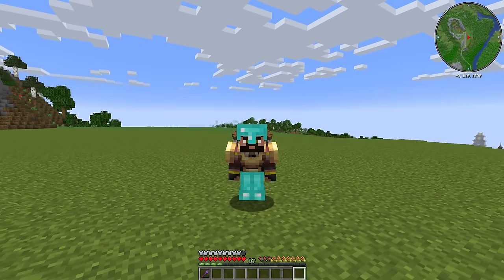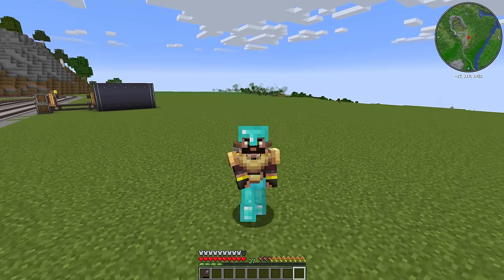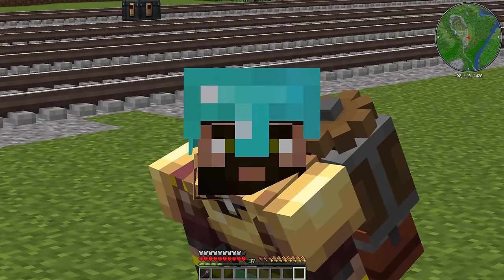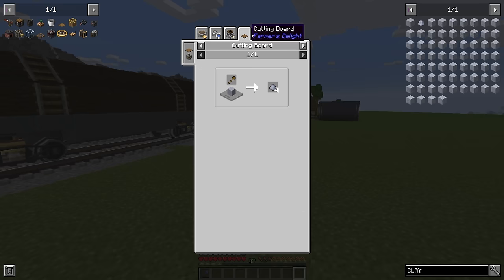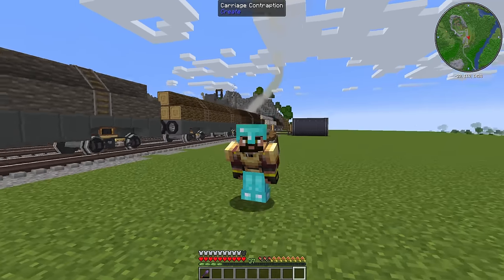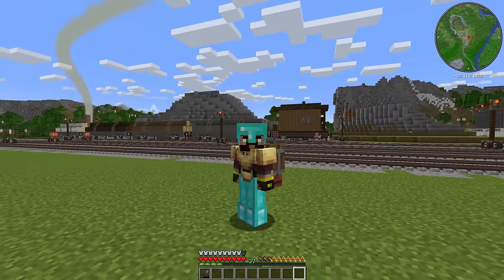Before we can get to the fun stuff, I need to go get some resources, because I've decided I want to make this a big brick building - a classic industrial-era warehouse-looking type thing. For that, we're going to need a whole lot of clay. We can automate it - crush cobble into gravel, into sand, into clay - but I don't really want to do that just yet. We're saving that project for a big factory in future, so that means we're going to go exploring.